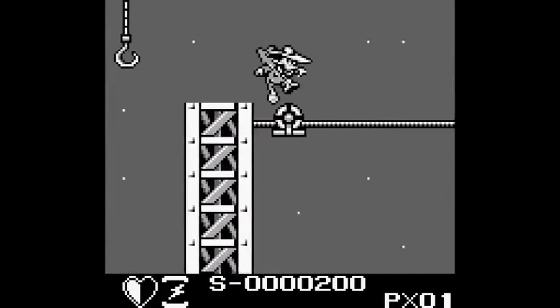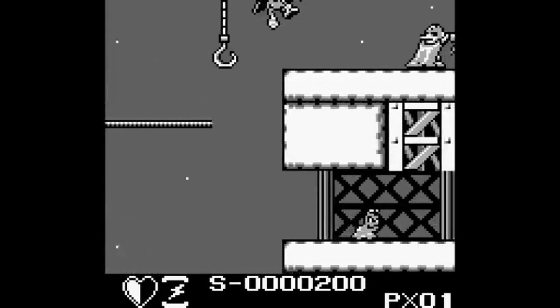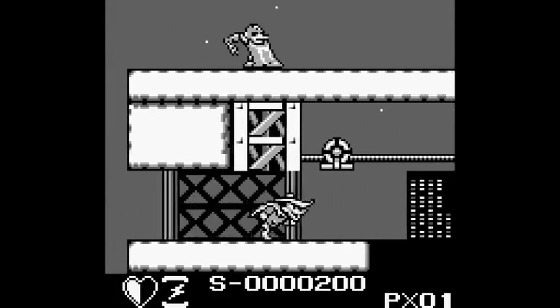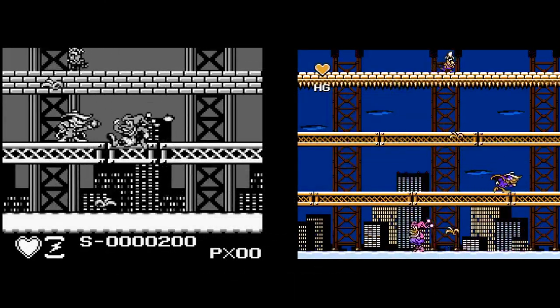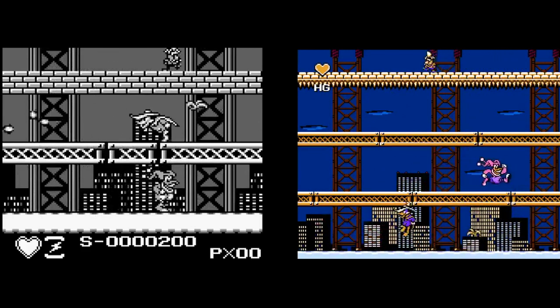The Game Boy version of Darkwing Duck is almost a direct port of the NES version, just scaled down a bit to work on the Game Boy. This game was ported by Sunsoft. The main differences are that the levels are slightly shorter and smaller vertically — this vertical reduction can be seen most easily on the Quackerjack boss fight, where there are three different levels of ground on the NES version but only two on the Game Boy version.